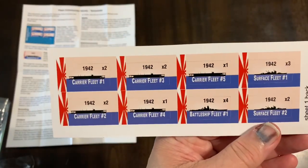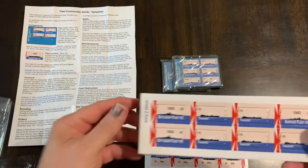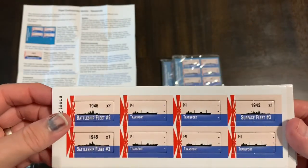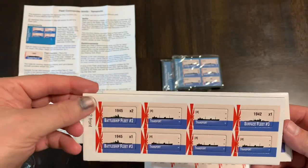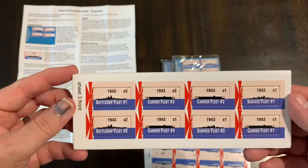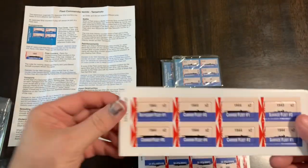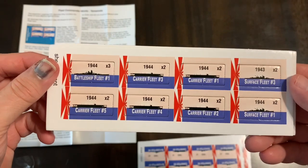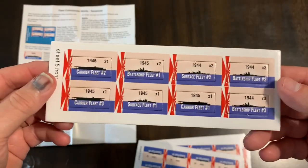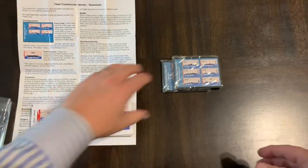They're double-sided and they have the year on them, so I imagine you use those for the different years. Then there are some more transports here — I think you ran out of transports some of the times in the game. There's a '43 marker. So you've got different fleets for the different years that you can use. And then I imagine these are what go on the board so you don't have these huge stacks of stuff.